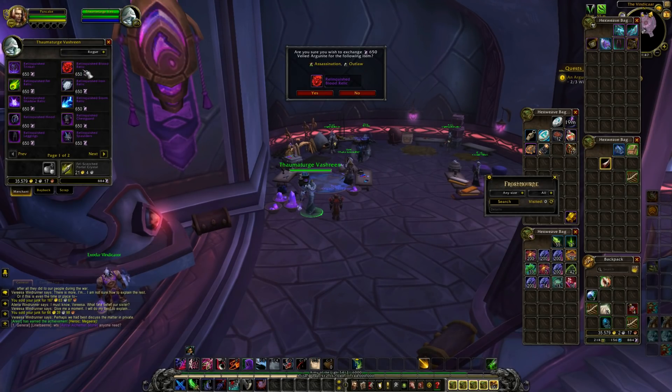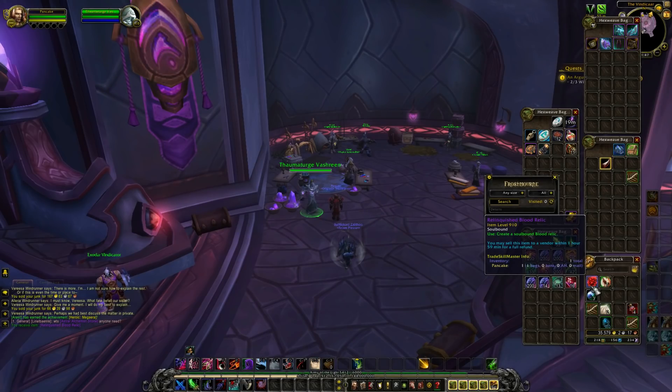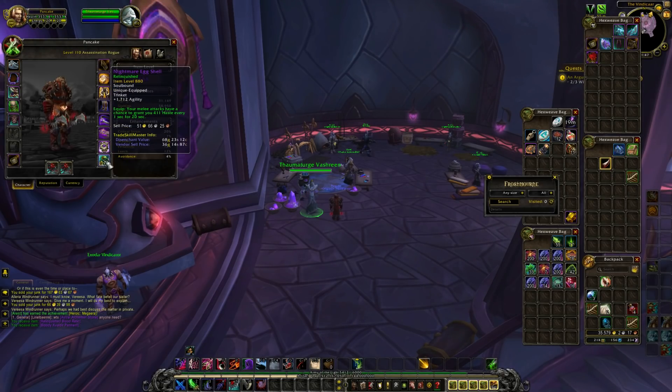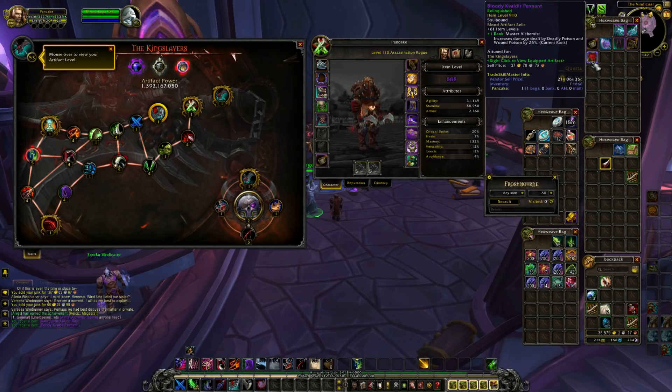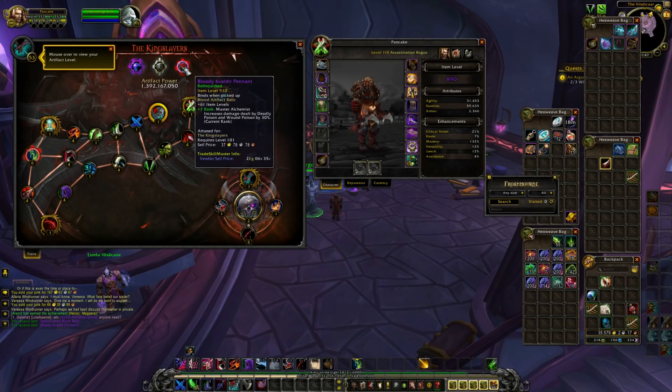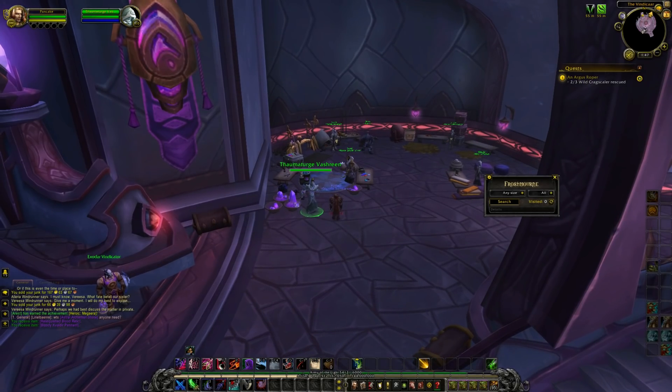You need to get the veiled runes — I had 800 and bought a blood one. Open it up and just pray that you get a bind-on-equip one. I got a soulbound one, which is worthless to sell, but I'll equip it myself. If you get a bind-on-equip one, definitely sell it — it's not worth keeping for yourself. You can farm the currency to buy another one in just a couple of days. It's definitely the quickest way to make gold right now because level 101 twinks are actively looking for this.